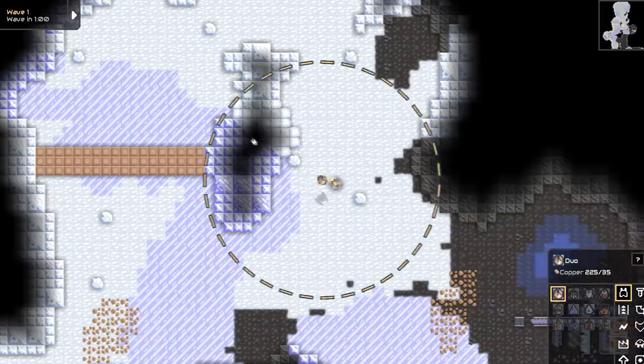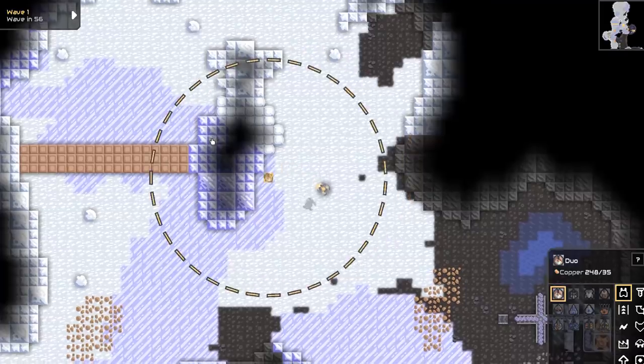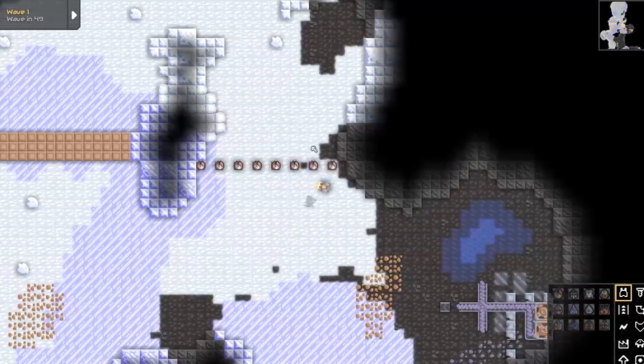I'm going to make a nice, super thick wall here so the AI says this is not worth going through — I'm going to go through this direction. And with this direction, I'm going to line it with turrets. Notice I have a lot of turrets unlocked here. Don't worry about it, those will come later. For right now, I'm just going to be building some of these basic guys.